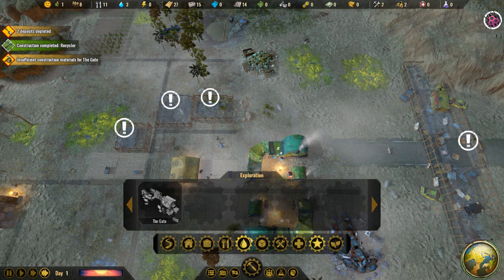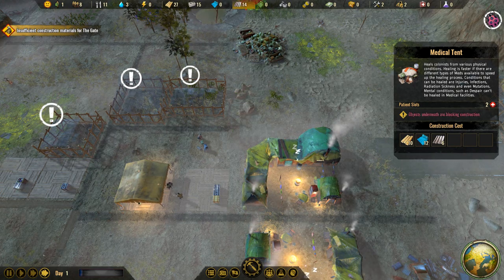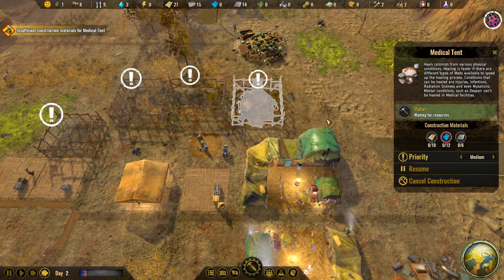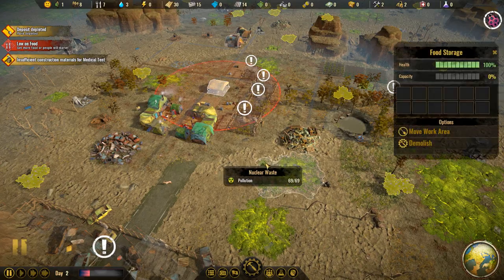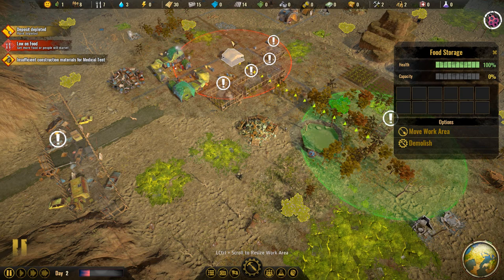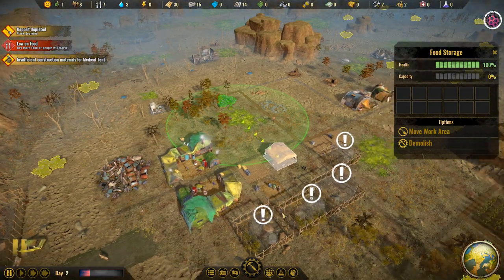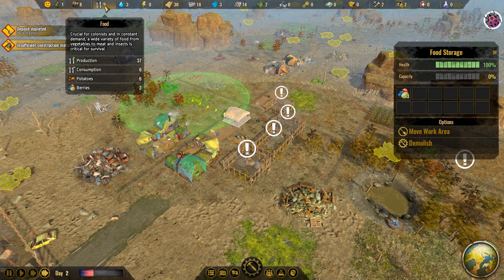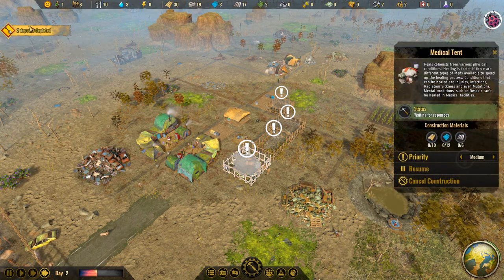We need a spot for our line of first aid tents — medical tents, as they're called. I think we're just going to put one right here and go down this way. We are still low on food. I forgot to get berries — whoops, my bad. Everyone is going to die and it's going to be all my fault. Go get those berries. It's high priority unless you're going to die. I can't believe I forgot about collecting berries.